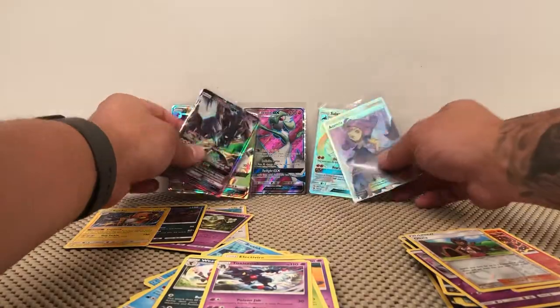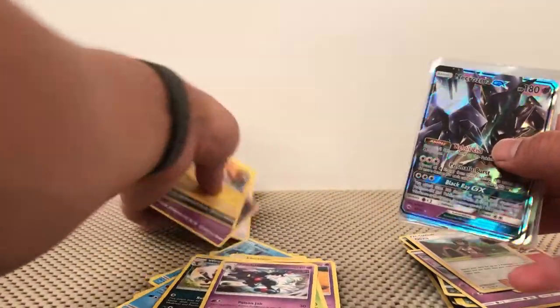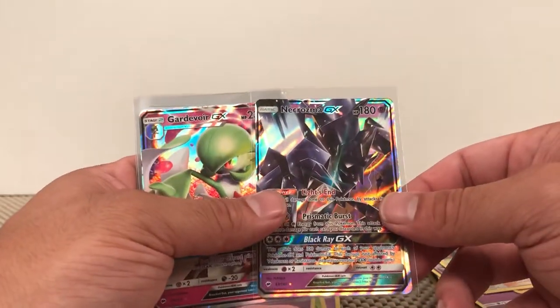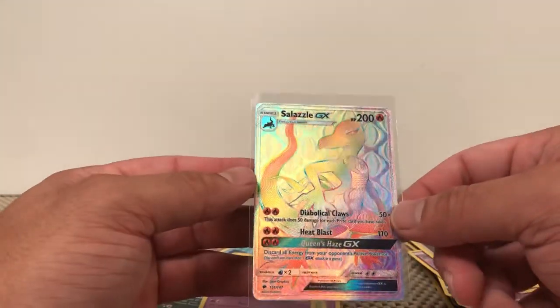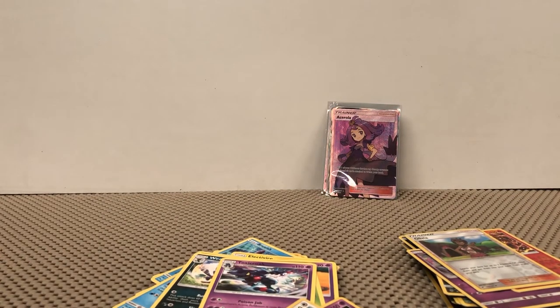Recap — so out of this box, this actually wasn't too bad of a pull. We got four holographics: the Raichu, Darkrai, Dustnoir, Porygon Z. Then we got Necrozma GX, Gardevoir GX, and Naganadel GX. The Gardevoir Full Art, Acerola Full Art, and the Salazzle GX Rainbow Rare. Very nice overall — six ultra rares out of this box. If you guys like what you saw, please hit that like button and subscribe. Follow me on mattstcg510 on Instagram. Have a wonderful day, thank you!